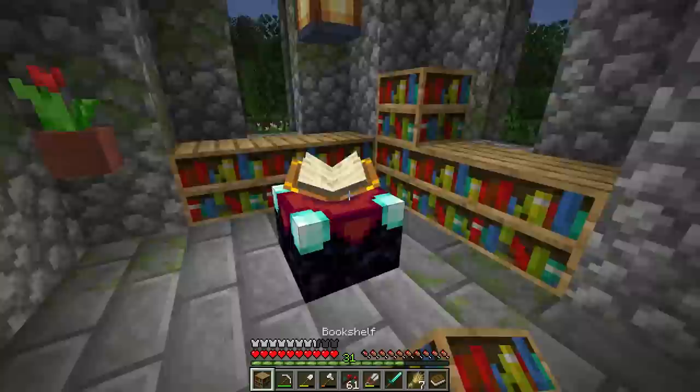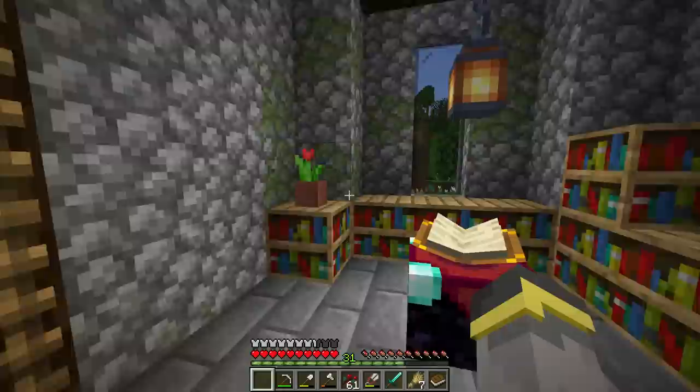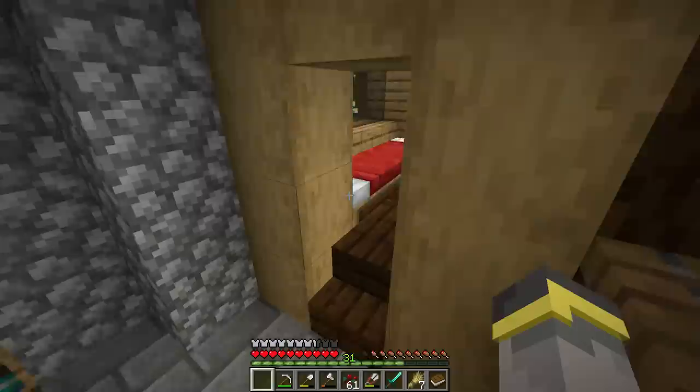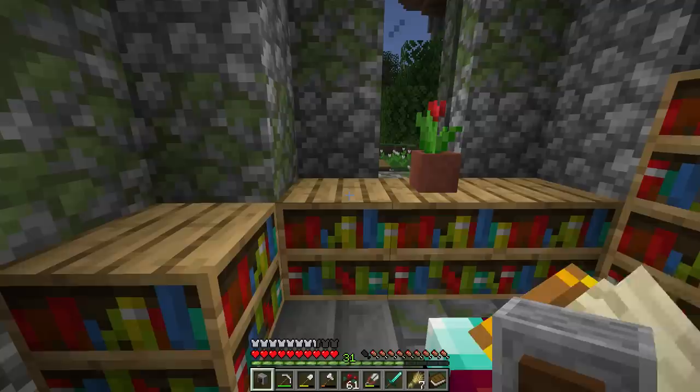We're adding two more bookshelves. The plan is 15 total: three on each side, then three more on the upper layer on each side. We'll keep the window visible and move the flower pot to a new spot.